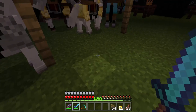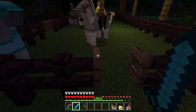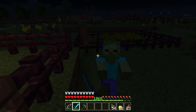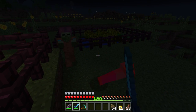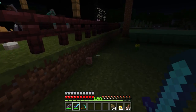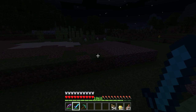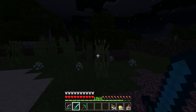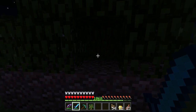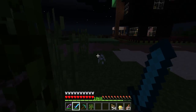We're gonna get some hay bales right along here, but right now we're gonna try and kill these zombies. This is my bounce house — I have a zombie villager in there.